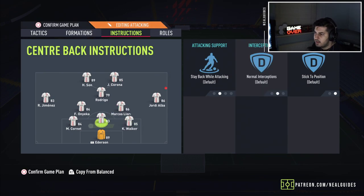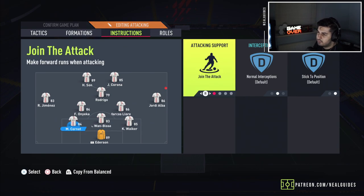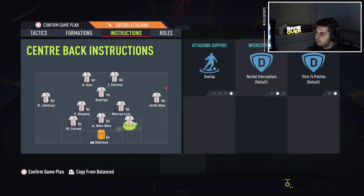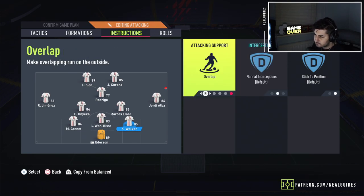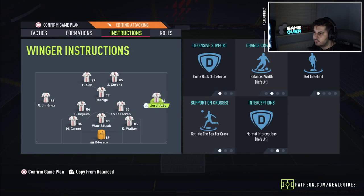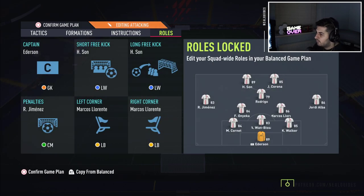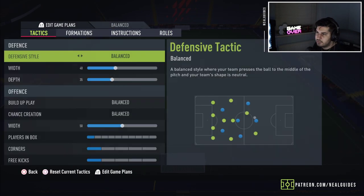One CDM on cut passing lanes, stay back while attacking, cover center. The other on cut passing lanes, cover center, balanced. If you feel he has bad work rates, put get forward on — that way you create a numerical advantage against your opponent's 4-2-3-1 CDMs and back 4. The idea is to match up with his back 4 and have excess players running in against his two CDMs. Left center back and right center back — just put overlap on. This means if they make the run, they'll be on the wider side, which is better for build-up play, and you can do the 1-2 back from your right mid to your right center back.